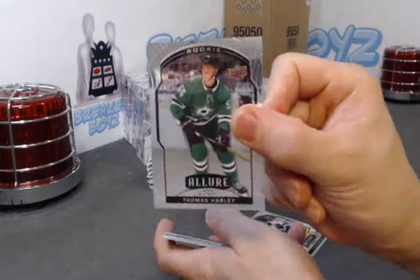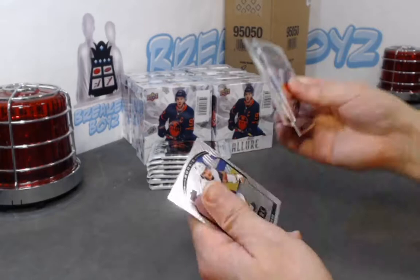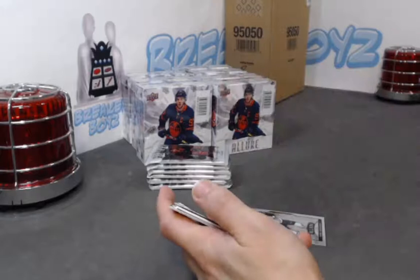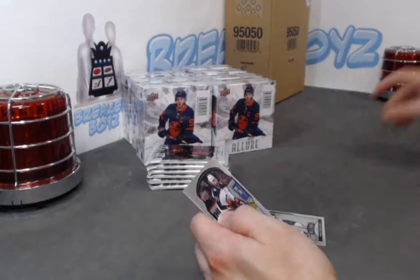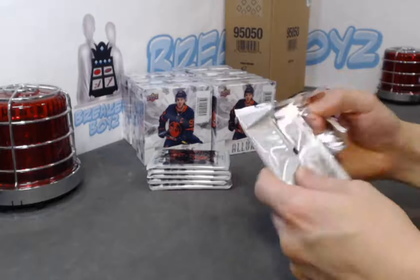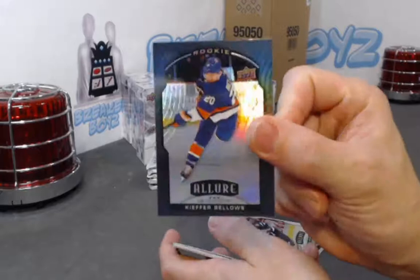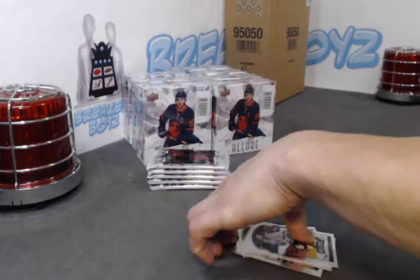Harley base rookie, William Carlson black rainbow, Kiefer Bellows grand entrance, Kolesar SP rookie, Peyton Krebs base rookie. Khrushchev base rookie, Jake Oettinger red rainbow, Connor Ingram double rainbow, Thomas Harley SP. Is that the only way you'll watch, Shauna — get a personal shout out? Kiefer Bellows black rainbow, diagnostics of Ryan O'Reilly, Zamula SP, and Mikey Anderson base rookie.